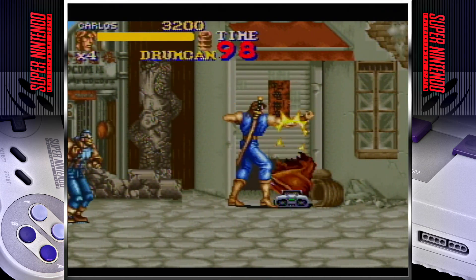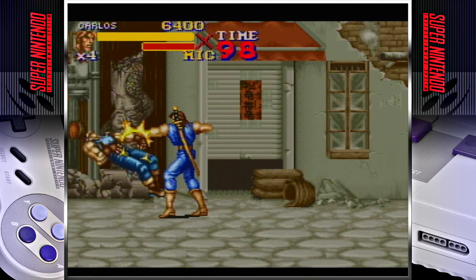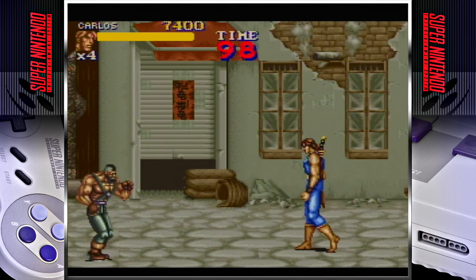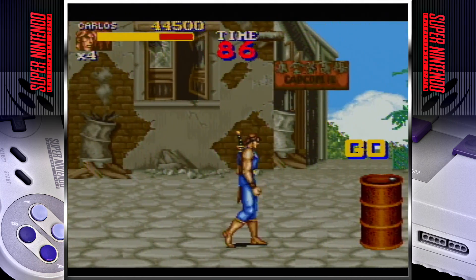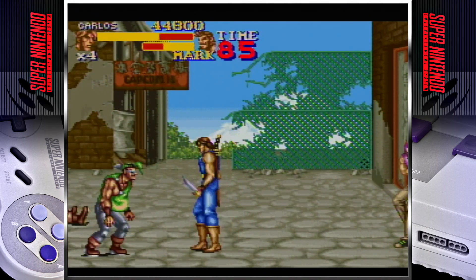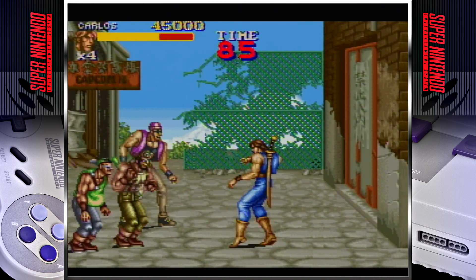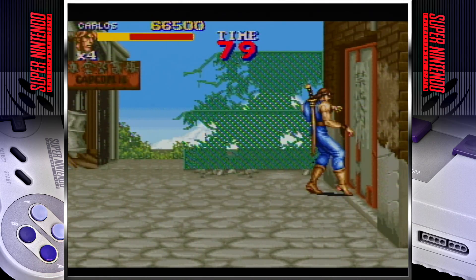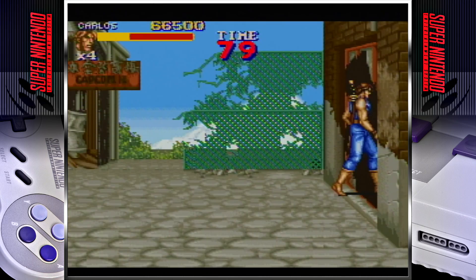You start out with two main actions: jump or attack. However, if you press them both together, you can perform a special move, or you can map it to a third button. You will fight your way through each stage, facing off against a plethora of enemies, until you face off against a boss at the end of each stage. You can also pick up power-ups and other weapons to fight temporarily with, and the game will end if you can make it through the game's six stages.